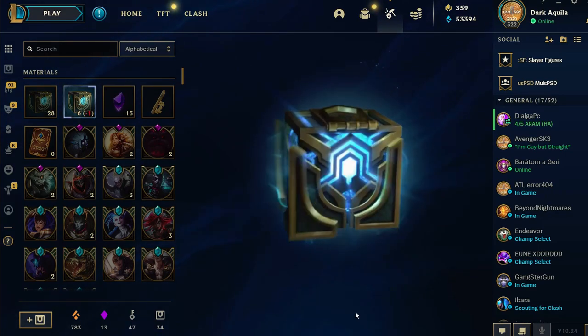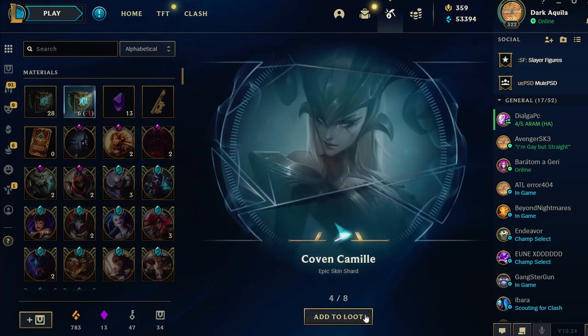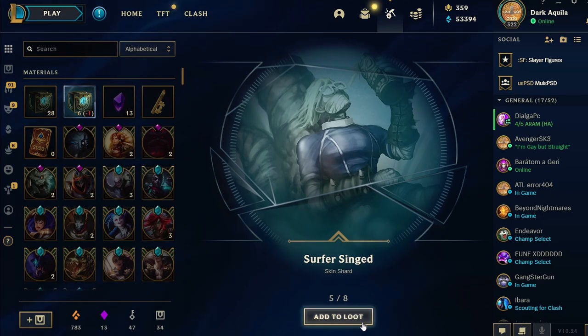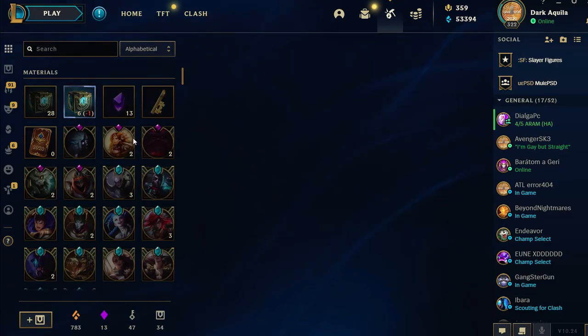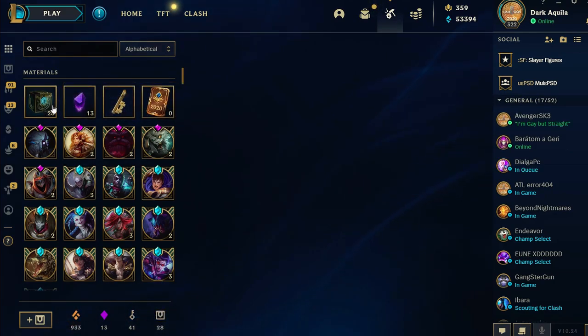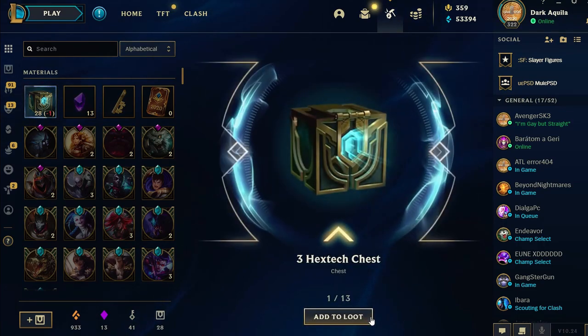Now, the moment that we've all been waiting for — chests! Coven Camille — actually I have her already. Singed — I don't play Singed. Mundo. Another key. Another round of chests. Wait, did it block itself? Oh no — oh, that's cool, that's actually cool. Let's open this bad boy and we have 28 left. Hopefully some cool skins. Another chest.